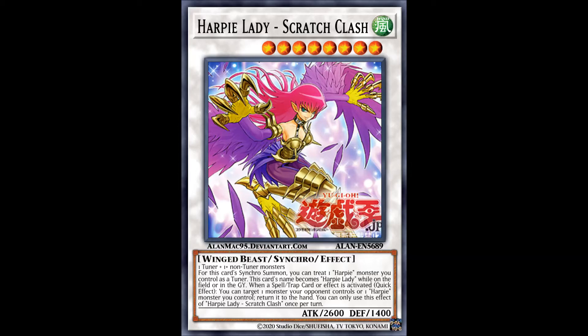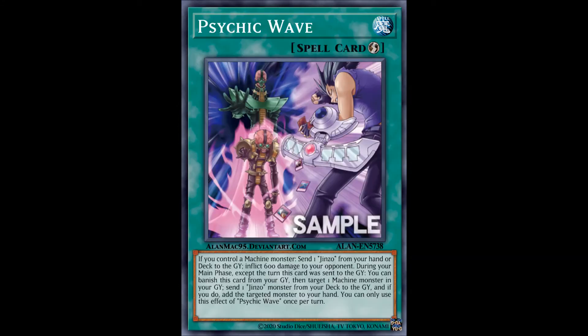A lot of these archetypes following only have one card worth of support, and next up is Jinzo, with Psychic Wave — a quick-play graveyard setup card and a recycling card with 600 burn damage to top it off. It's alright, not exactly the optimal amount of consistency and graveyard setup boosting the archetype needed, but it can be used in a pinch. It also applies if you control any machine monster, not only Jinzo monsters.